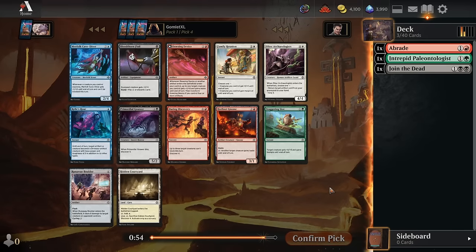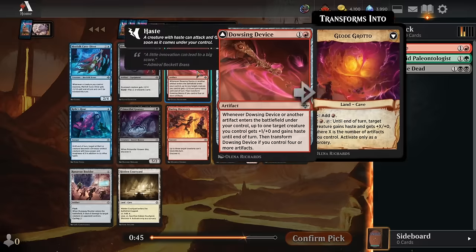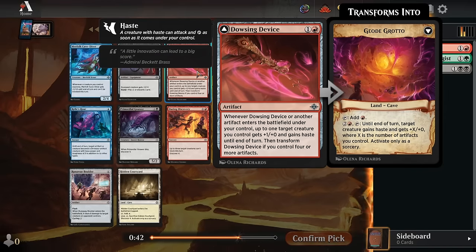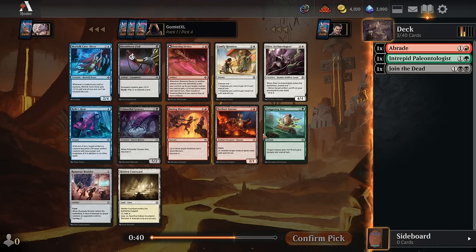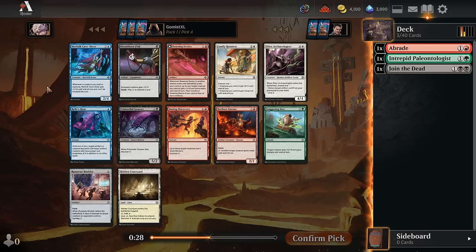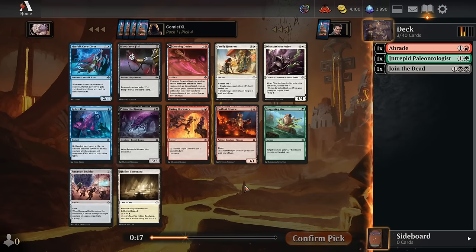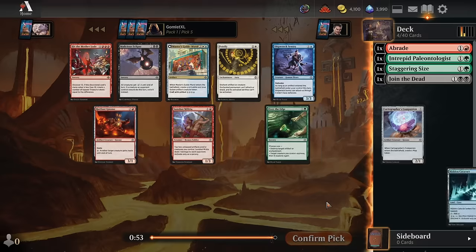Once again we see no dino cards in red or green. There are some fine cards for other archetypes — Staggering Size being a fine combat trick for any deck, and Dowsing Device being good for aggressive artifact-producing decks. Nothing much for dino stuff, and honestly nothing incredible in this pack for anybody. Maybe a Merfolk Cave Diver for a blue-green explorer focused deck, but nothing incredible. We'll just take the Staggering Size.